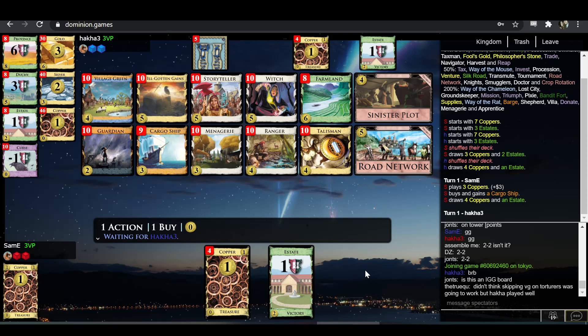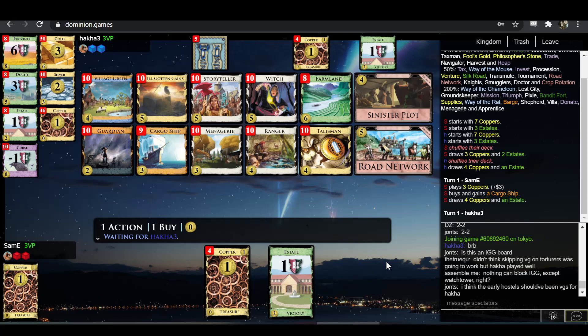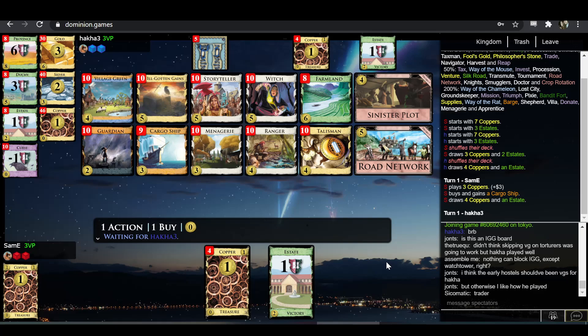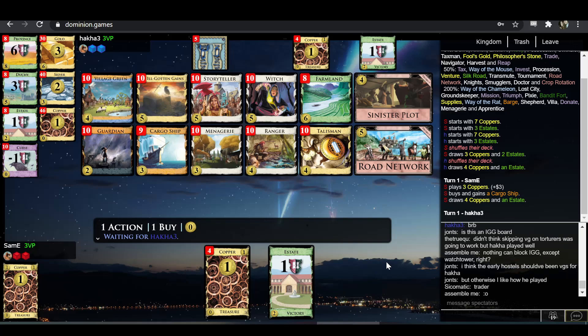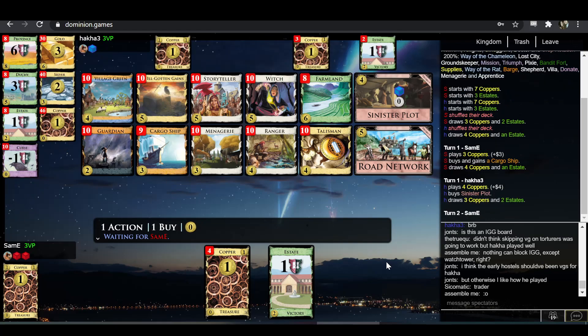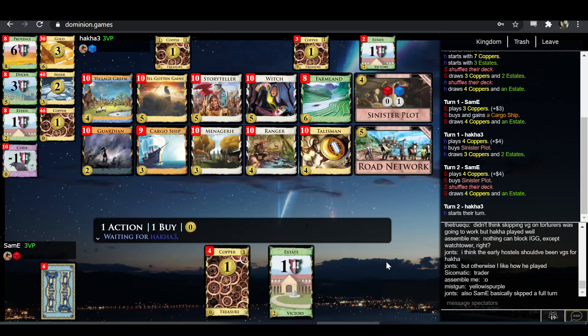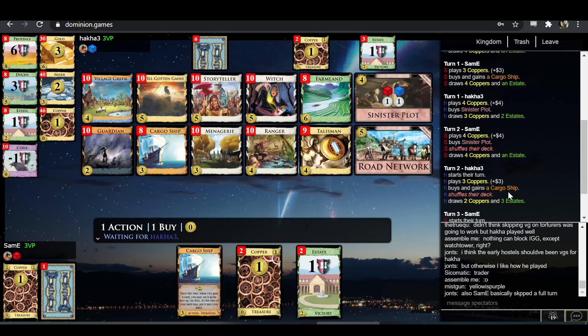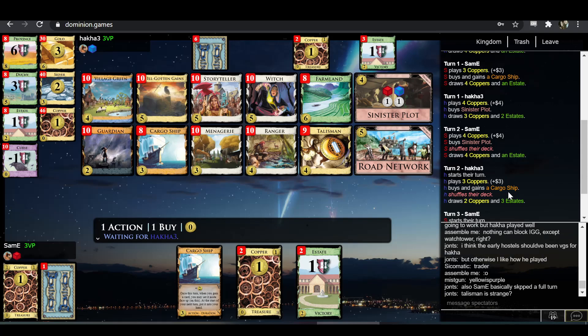Hakka skipped Village Greens but Sam-E skipped Torturers to get Village Greens — not necessarily a better half of that trade-off. Anytime you make something that absolutely nothing can block, Igg — there's got to be exceptions. Yeah, Trader blocks it as long as you want Silvers.